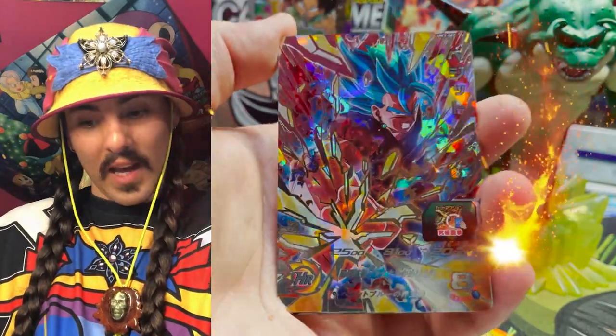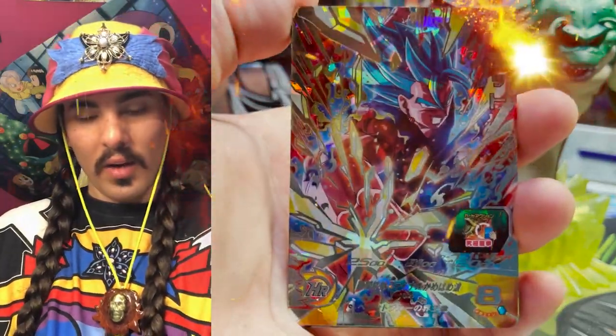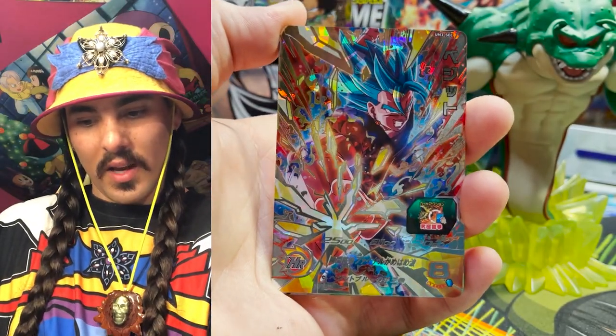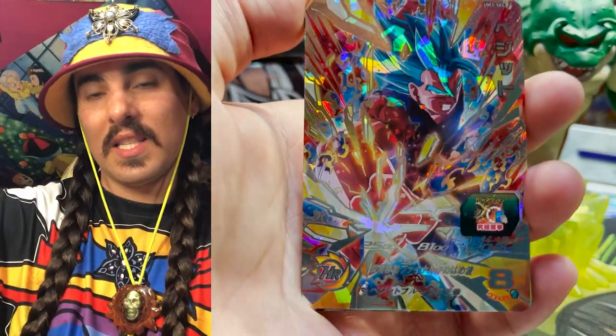Number eight, we got Vegito Blue — SSB Vegito. I think this card is rad. It just looks so cool — he's got a Kaioken thing going on, there's a lot of red, and it just looks like his fist is cracking the card. I love what they did with the art. It looks so cool, so nice — great on the eyes.